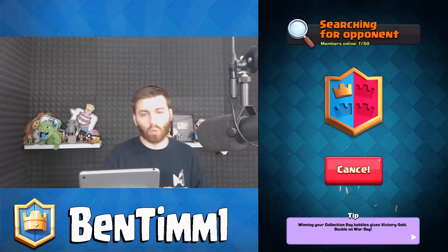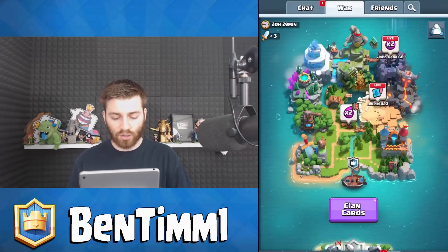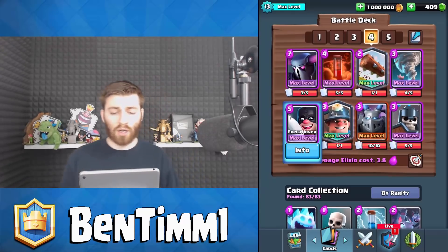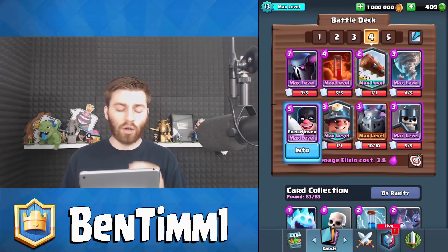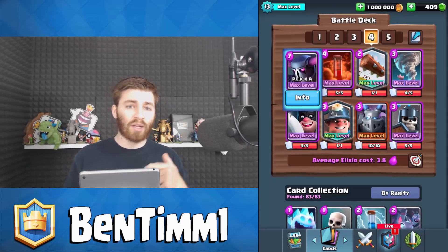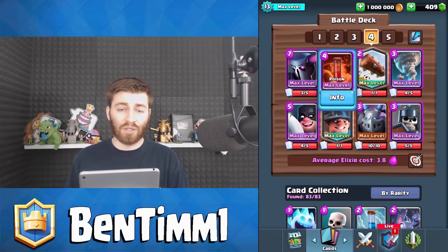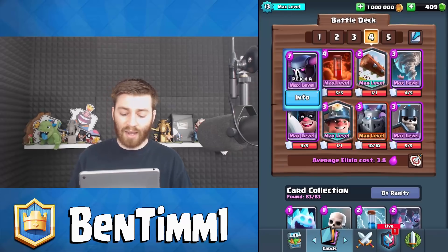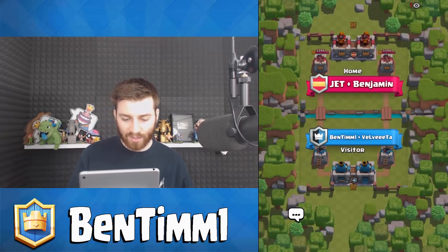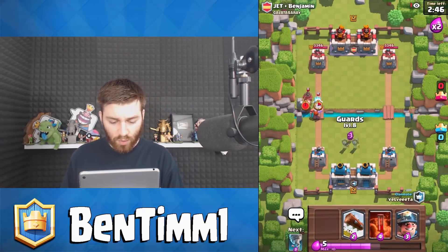We're actually playing 2v2 Double Elixir, waiting for a clan mate. We're rocking a PEKKA NATO deck. If your clan mate uses a golem tornado and baby dragon battle deck, maybe double princes in there, you guys have a lot of counters for almost anything because you have a PEKKA and a golem — it's a really tough battle deck to stop. Alvita is actually running a PEKKA too. Double PEKKA is still very solid.